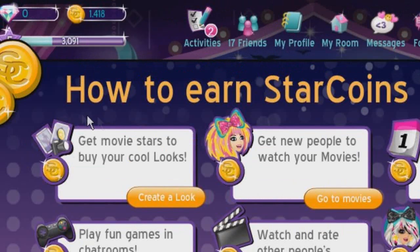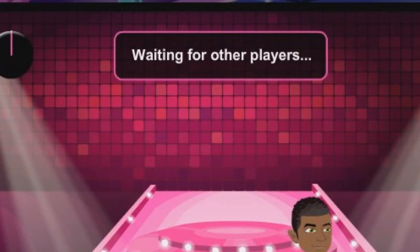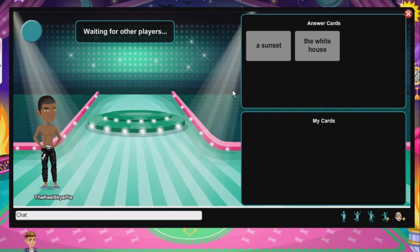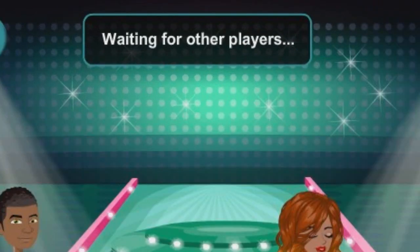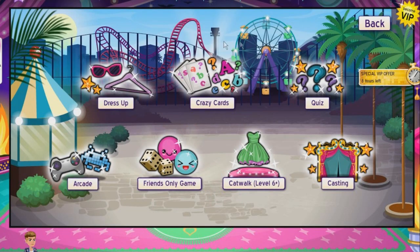Just go click on the Star Coin and it'll say how to earn Star Coins. Go to one of these games and wait for other players. Okay, this isn't working — this is failing. You have to play these games with other players and go through the entire game. It's time consuming, so this probably isn't the best way to get Star Coins.